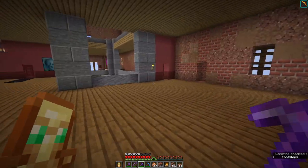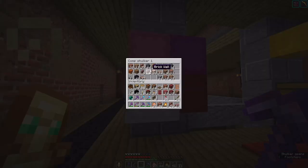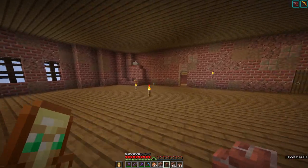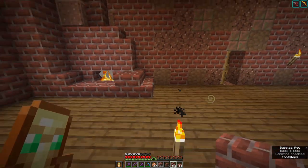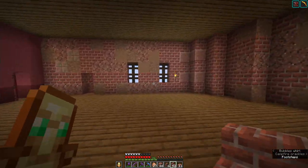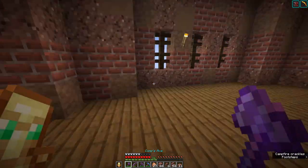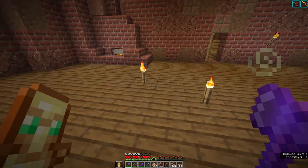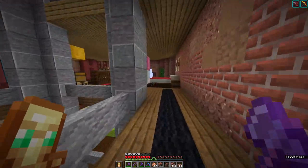And a little chimney on top. Got our little fireplace. I want a kind of big round table here and then a smaller seating area over here. First let's do the table - let's go with dark oak wood.